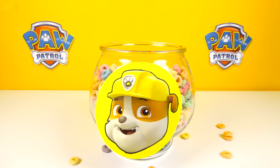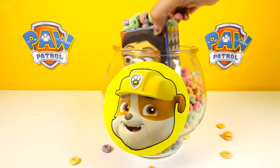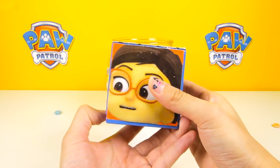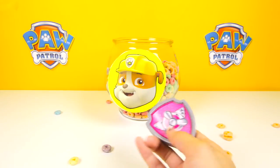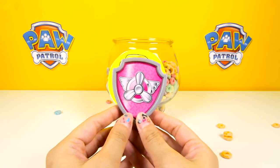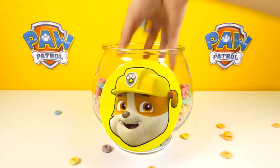Now it's time to check out the surprises inside Rubble's ball. It's an Amaya QB from PJ Masks! OK PJ Masks fans, which hero does Amaya turn into? We also found a pink Paw Patrol badge. Do you know whose badge it is? That's right, it's Skye's pop badge — it has a picture of airplane wings on the badge, so cool! Let's see if there is anything else hidden inside the cereal. Nope, I think that's it.